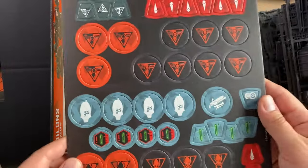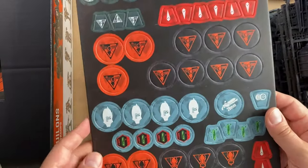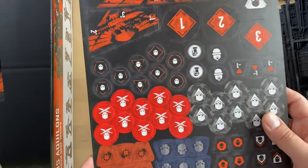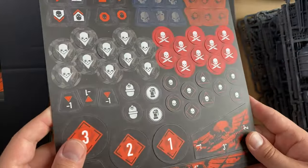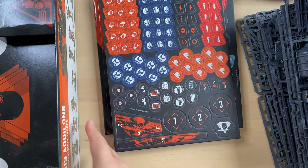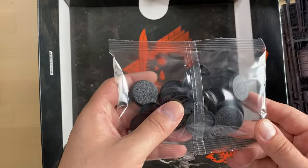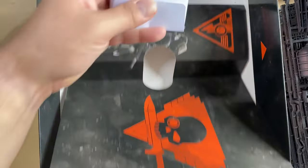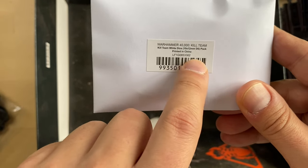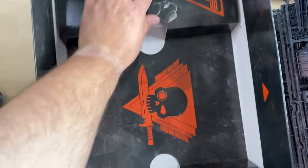We have a bunch of tokens that are used for marking stuff — one seems to be for the Vespids, or maybe they are used interchangeably. There are also the gauges. We have some bases covering the different sizes used in this box. And finally there are the Kill Team white dice — I can feel them in there — just gonna put them back in the box.